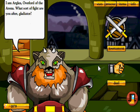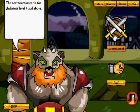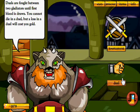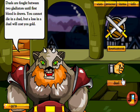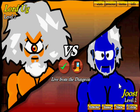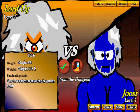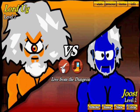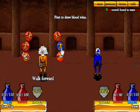I am Arglas, Overlord of the Arena — what sort of fight are you after, gladiator? The next tournament is for level 4 and above; we're level 2 so we can't enter yet. In an ordinary duel, you fight until blood is drawn and cannot die — but a loss will cost you gold. Our first opponent is Juiced. He has more max damage but we've got more armor, hit points, strength, attack, vitality, and magic. He only beats us in defense and max damage.